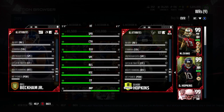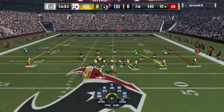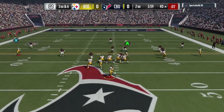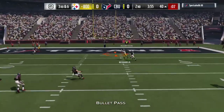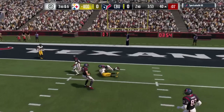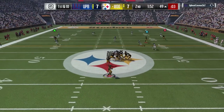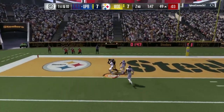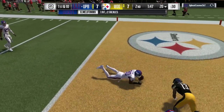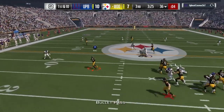Spec catch 99, catch in traffic 99, route running 99 — glorious card. You're going to love this Odell. If you're a Giants fan, you're kind of spoiled with the blockbuster promo with him and Mr. Harrison in it. I used him mainly as a slot receiver. I had him on the outside and he ran a deep post — he beat man coverage but still had to take a hit, so he didn't beat it that convincingly.